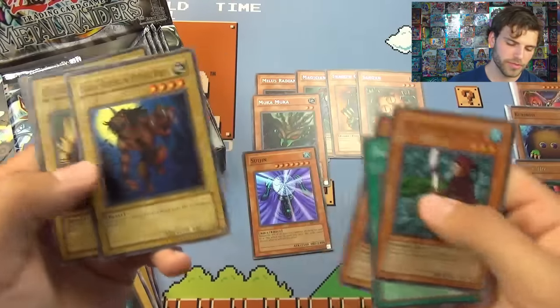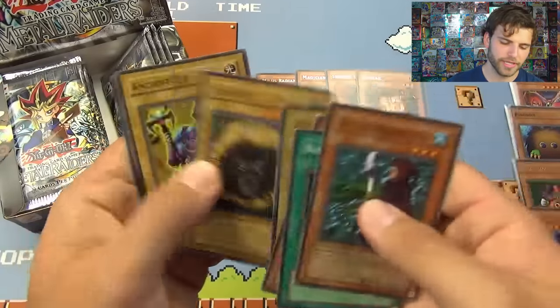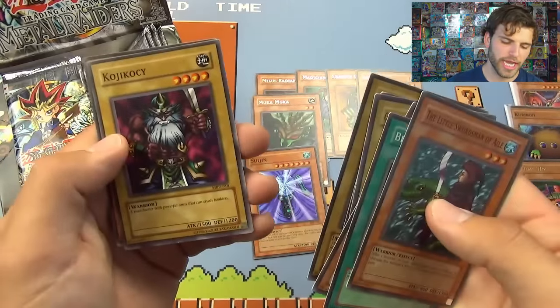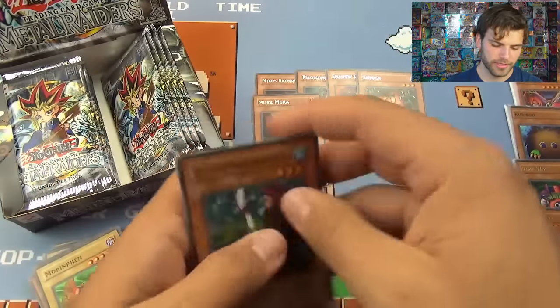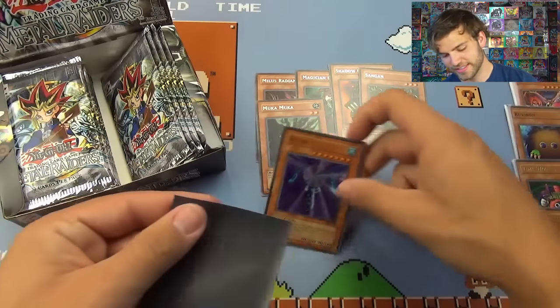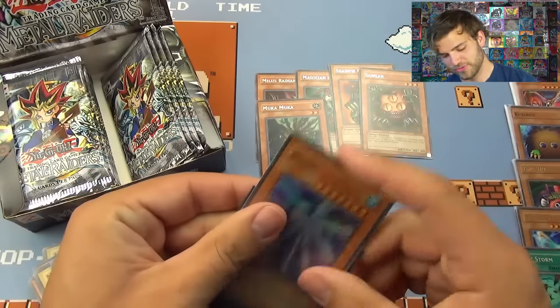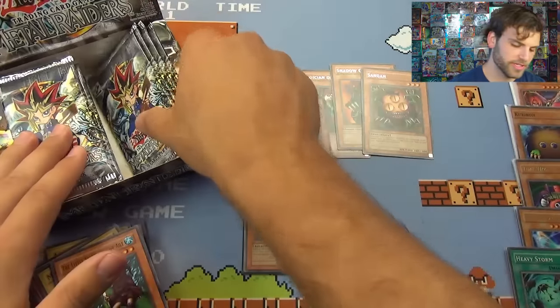Suijin — reduce the attack of an opponent's monster attacking this card to zero. This effect can be used only once, and the card's owner chooses when to activate it. Very awesome. Suijin is definitely going to be an epic card if we can get it out. Gazelle the King of Mythical Beasts, Leo Gun, Ancient Elf, Koji Kaki, The Manhunter, Dragon Piper. Such classic awesome cards — this is exciting.